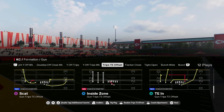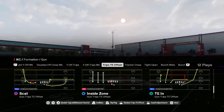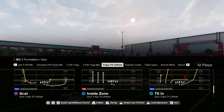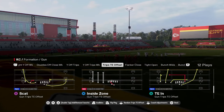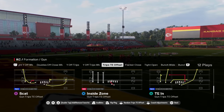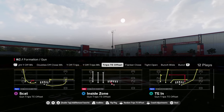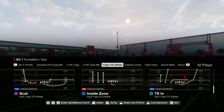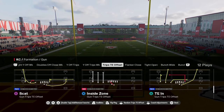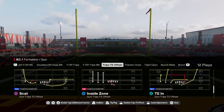If you guys want to get my entire Colts offensive ebook, it's going to be available in our school community. School.com slash Cody Ballard is the best place to take your Madden game to the next level. It's a full-fledged library of content for both Madden and NCAA — not just offensive and defensive ebooks, but also a ton of exclusive tips, tricks, and tutorials. It's only $10 to become a member; sign up at the link in the description below.